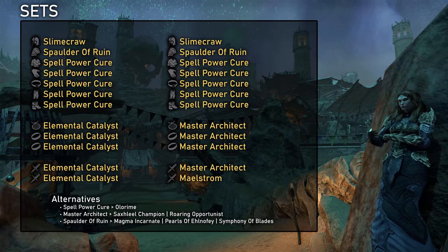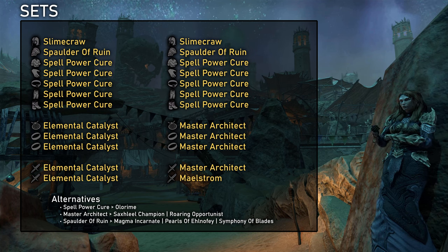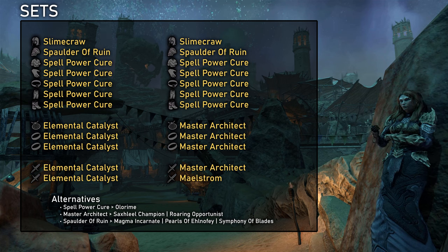Now to the set choice. For dungeons and arenas, we generally want the two strongest defensive support sets available. For the Necromancer, those are Spell Power Cure and Elemental Catalyst. Alternatively, Spell Power Cure with Master Architect, Worm Cult, or Twice-Fanged Serpent are other really good options. For the remaining armor slots, Spaulder of Ruin is usually the strongest option, otherwise we can also run Symphony of Blades, Magma Incarnate, or Pearls of Elenwen. As weapons, we can use a Vateshran Ruin or Master Restoration Staff for resource support, but I actually recommend just pushing DPS with a Maelstrom Destruction Staff instead.